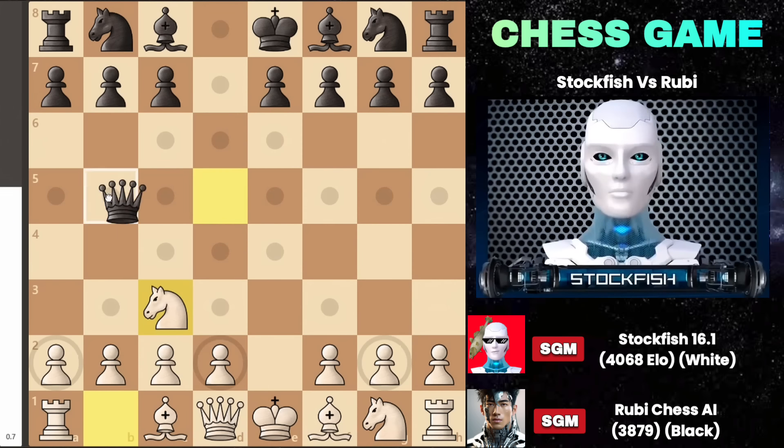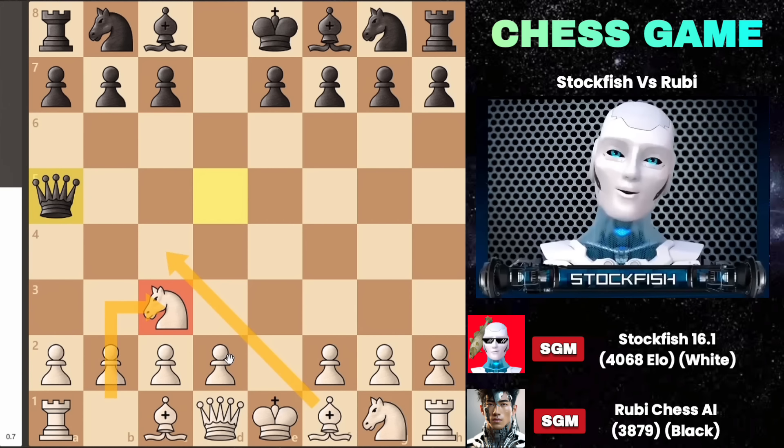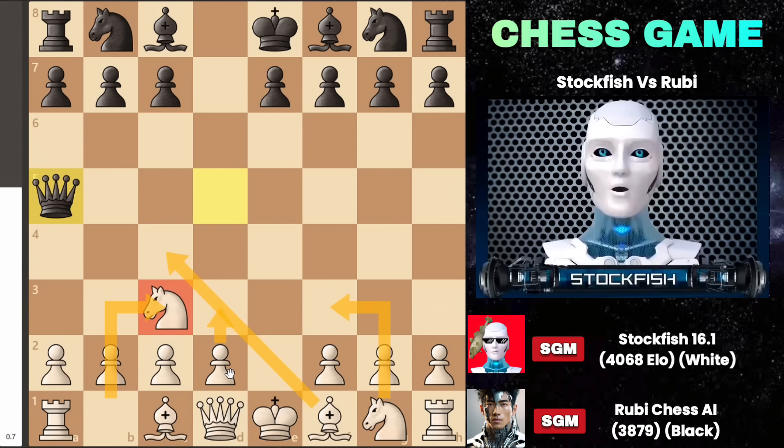After knight c3, the queen went to a5. You can see that my strategy with knight c3 involves placing the bishop on c4 by moving my pawn to d3, followed by knight to f3. I could also consider playing pawn to d4 and developing the bishop to f4, which is a good move to bring out the queen and prepare for castling.